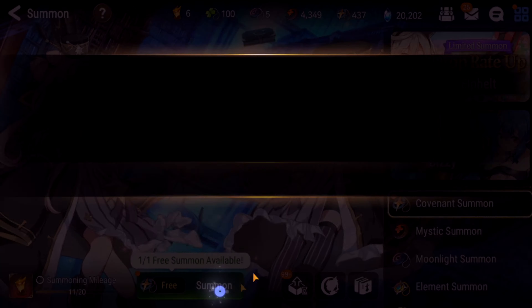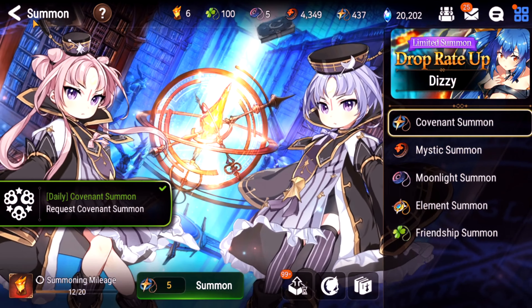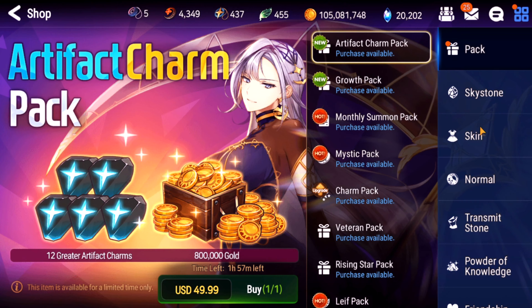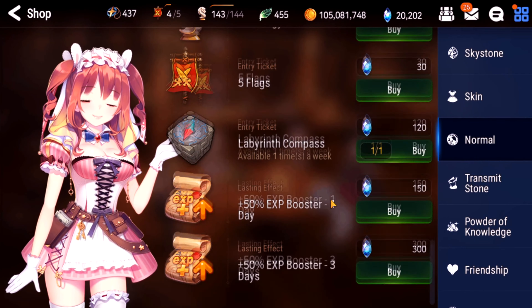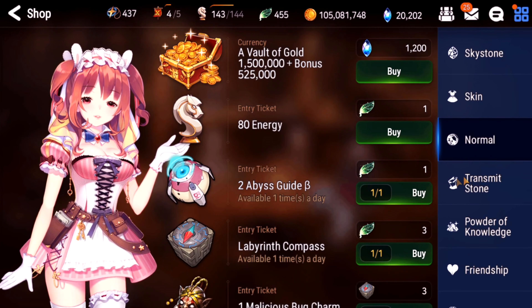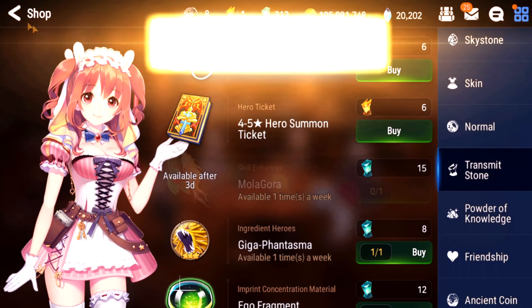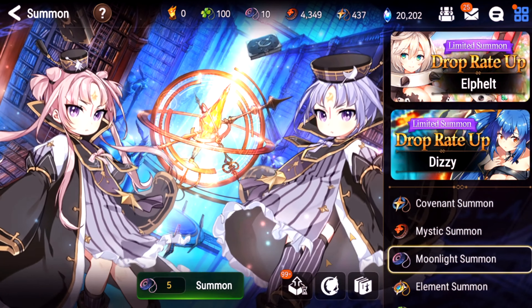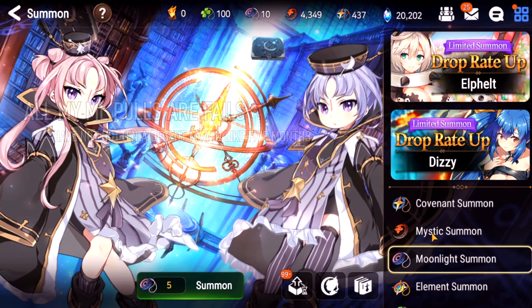Yes! If you guys watched my Dizzy video, 140 summons deep I did not have it. This was a crazy lucky session - I got Elfelt, Dizzy's limited artifact, and Elfelt's limited artifact all in about 200 bookmarks, which is roughly 40 pulls. We have a free covenant summon too but that one wasn't lucky.